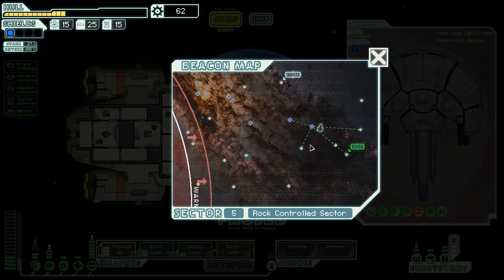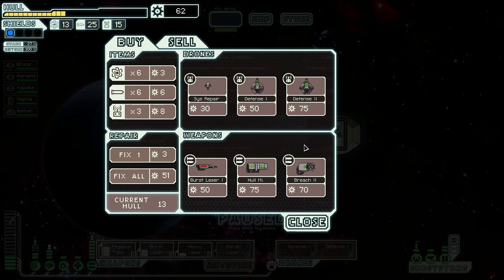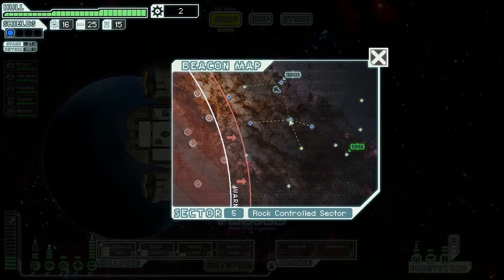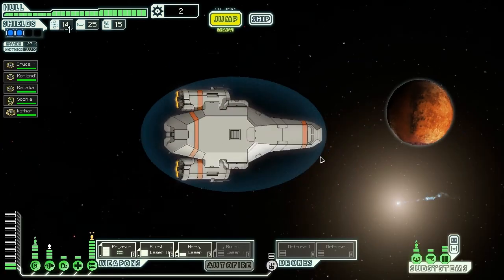We are pretty well damaged now and I think I need to go back to that store. An opportunistic Mantis crew has set up shop to catch any passing trade. There's cool stuff here but what we really need is hull repairs — we're going to buy as much of that as we can. Feeling much better now. Bit of a waste of scrap but I think it was worth it considering the damage we took.